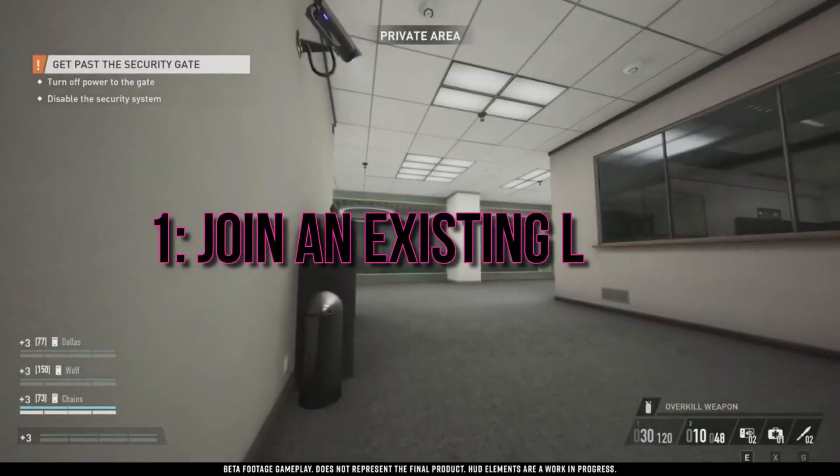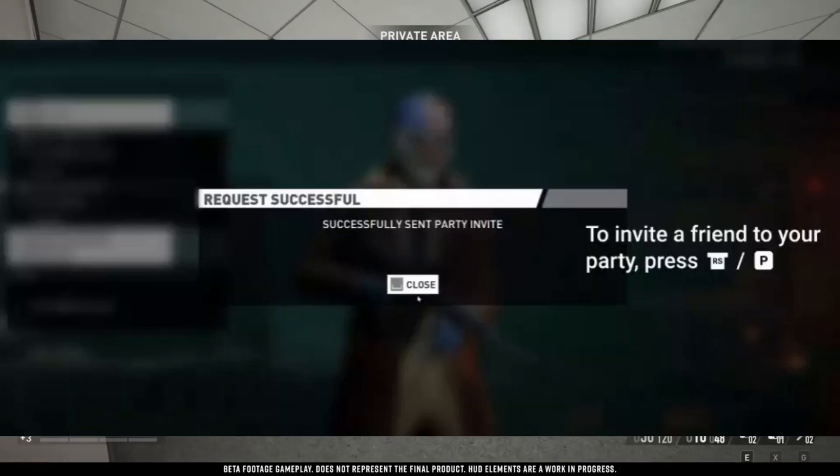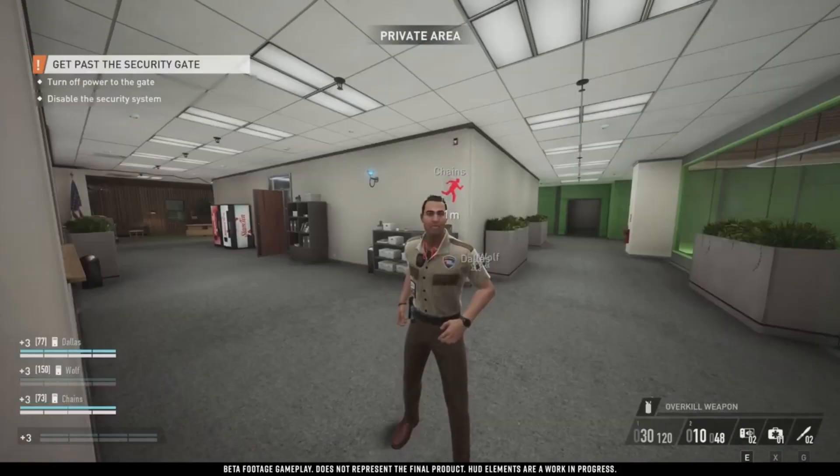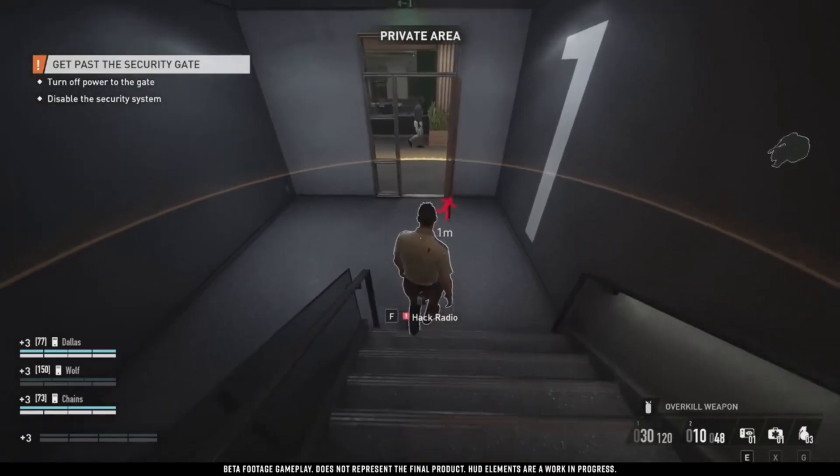Fix 1: Join an existing lobby. One workaround is to find an online lobby and invite your friends directly without creating a lobby yourself. This method can sometimes get your squad into the same server, allowing you to pull off those heists seamlessly.